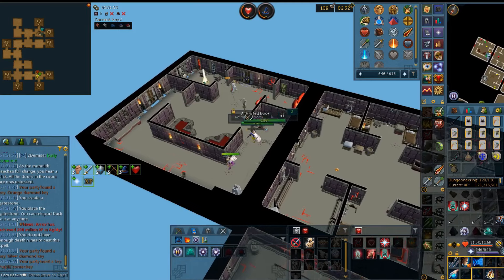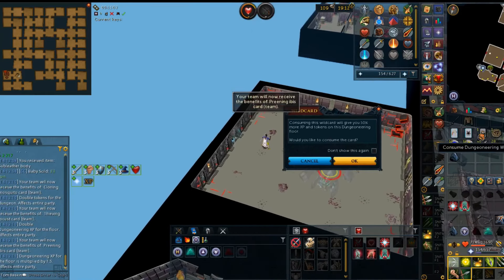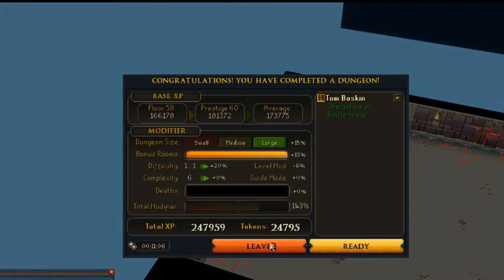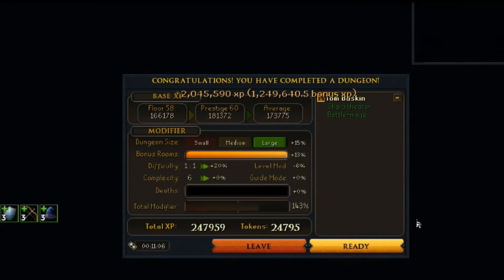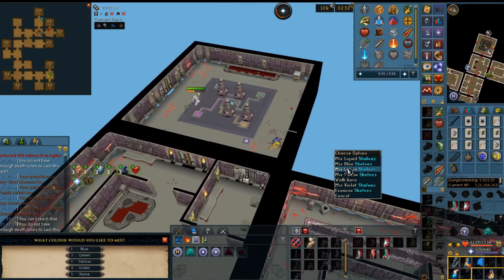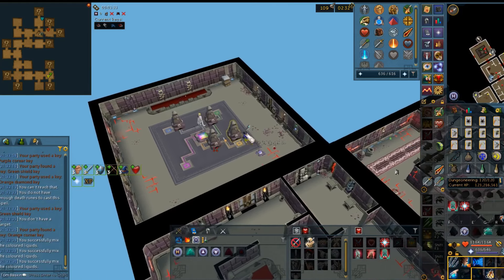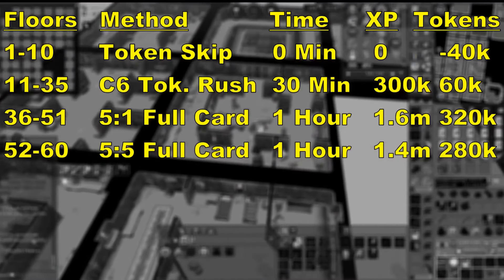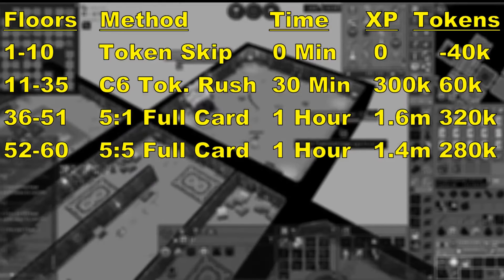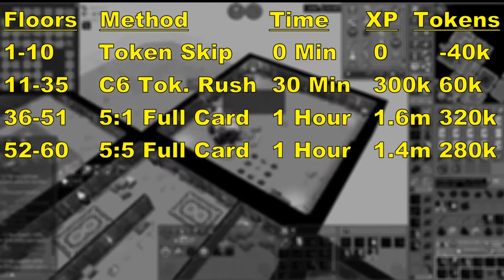But it doesn't stop there. Using Dungeoneering cards purchased from the elite Dungeoneering reward shop, you can multiply the XP per floor up to 3x, or 5x on a double XP weekend. Unfortunately the cards are expensive and impossible to sustain on every large floor, even with a dedicated team using team cards together. During my fresh start world series I determined the most token-effective method to card floors with a group of friends at level 120 — it's not amazing but it's still really good XP, and with even more cards it would be unstoppable.